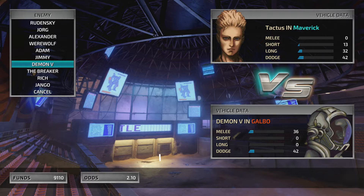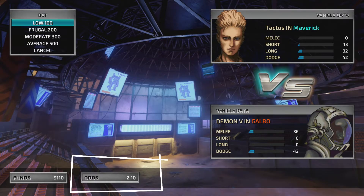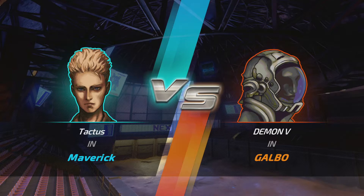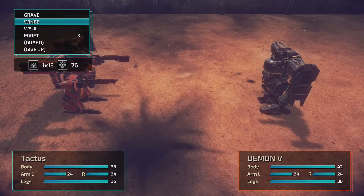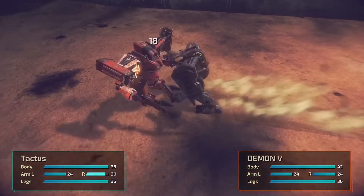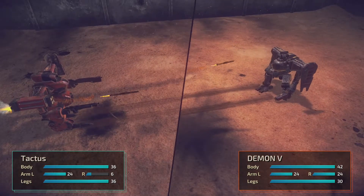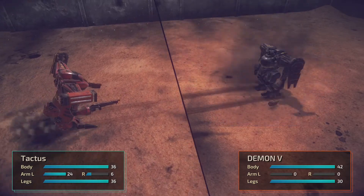With this missile system it's still a chance game, but it gives you a higher probability of downing your opponent because all it takes is one missile to knock out one of the arms. If you land both missiles on both arms, the match is over. If they both hit the torso, the match is over too. I'm going to let several matches play out so you can see what happens. The key part is equipping the Egret and not forgetting to save.